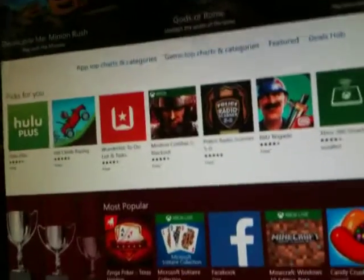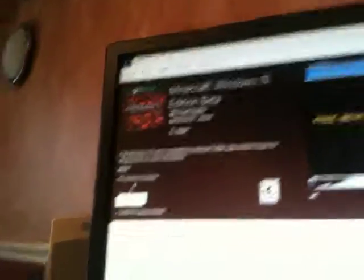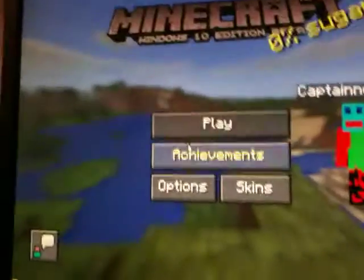And then what you do after that is it might bring you to the Windows Store automatically, but I have to enter it. I'm going to type in Minecraft. If it doesn't pop up, just push Windows 10 Edition and go into it. Then you're going to push the paid version — but don't think it costs money because it actually doesn't. It kind of looks like it because it shows a price, but it doesn't actually cost money. And then it will download and you can open it and play Minecraft Windows 10 Edition.